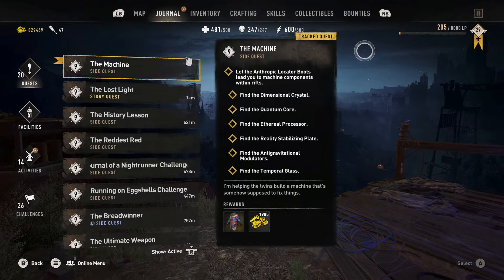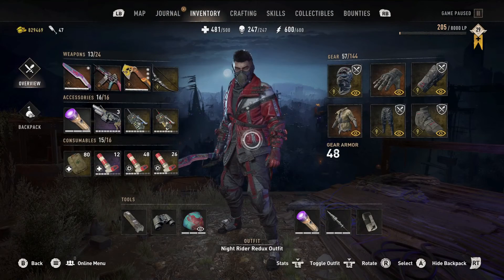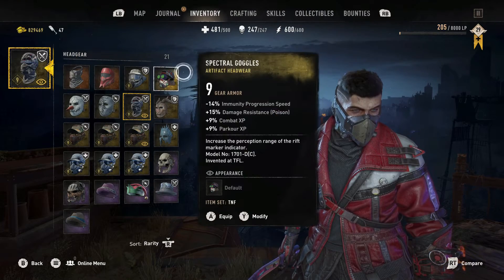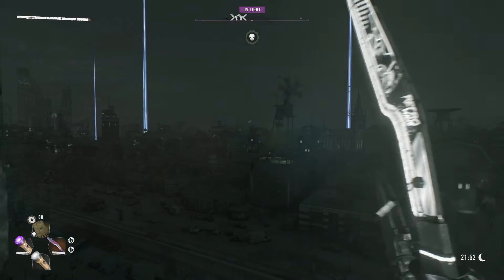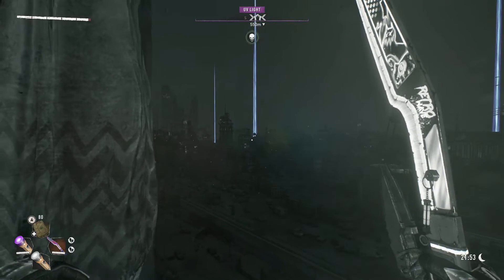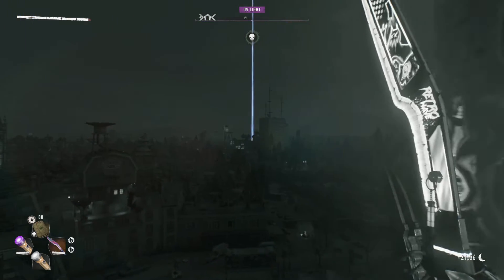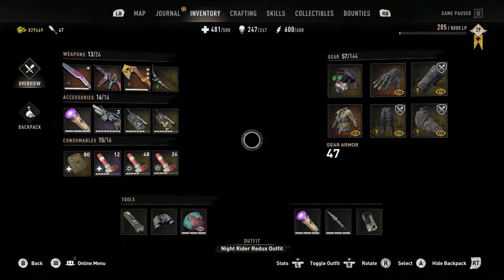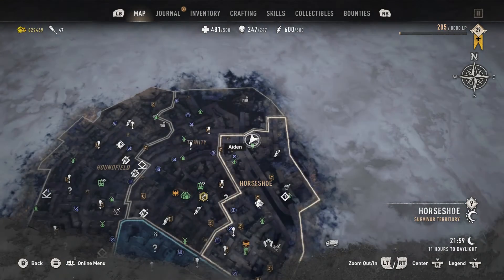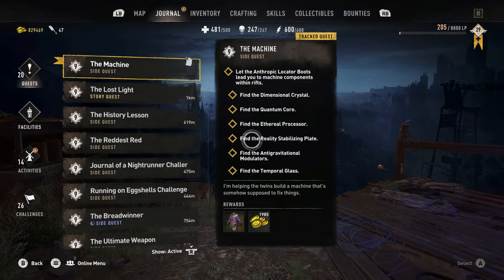We have to run around and find these loops in time and space that are opening up, and they're giving us all this cool new gear. You can see them — I'm up high right now, and if I look out across the map I can see the locations I need to go, which is really cool. You see them out there. Here is where I'm at on the map, where Tolga and Fatin are, so I need to go start checking items off.